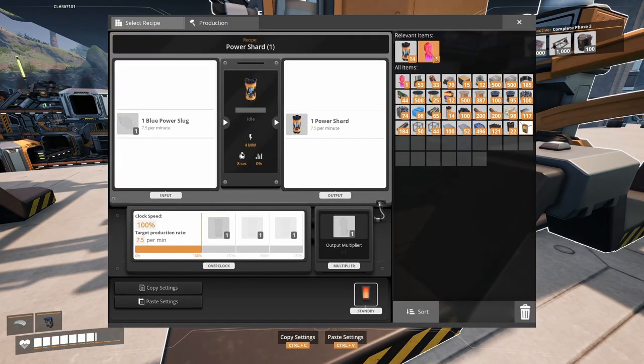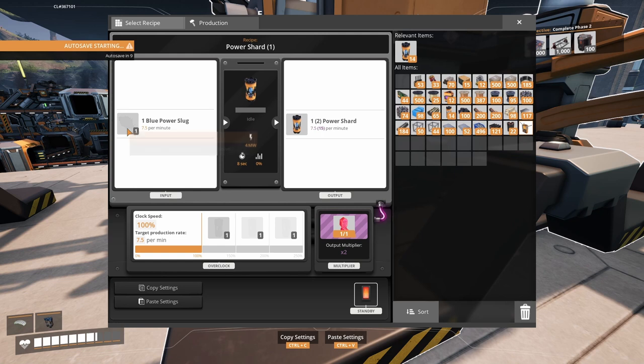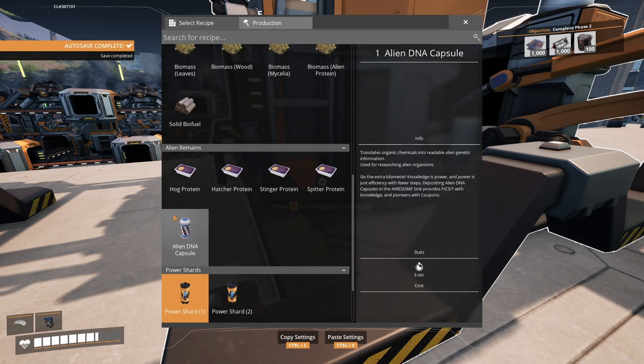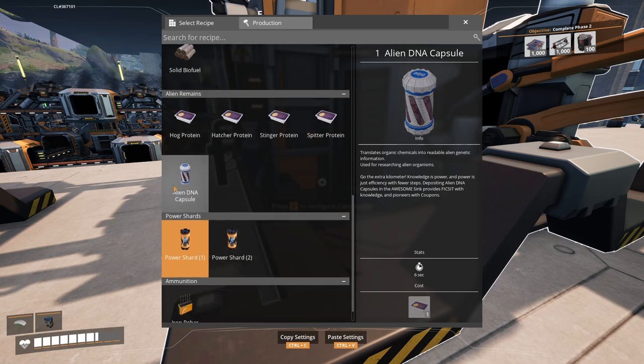Now would you look at that — this is new for 1.0. I can just throw a Somersloop in and it doubles the output. So if I'm doing something like processing a power slug, you can actually get double your power shards. And those are, or at least they were, finite material. Same thing with hog protein which you turn into alien DNA — you can get way more tickets if you do that.